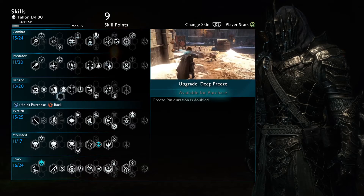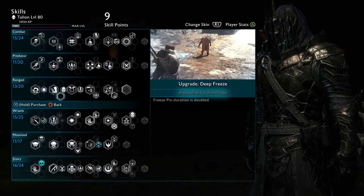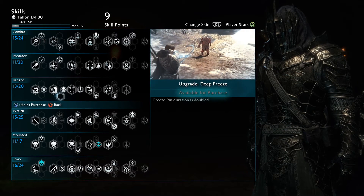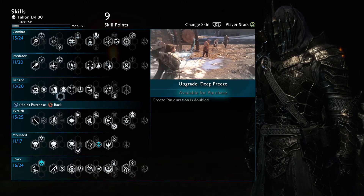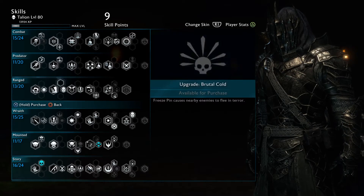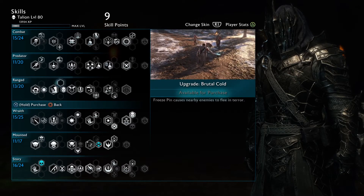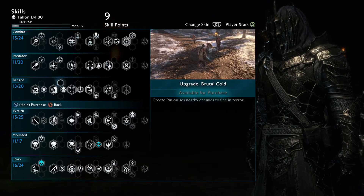You can also use Deep Freeze, which doubles the duration, but I found I just pin them for a few seconds and then wail on them during a flurry of attacks. I don't think anybody really needs to double the duration of the freeze since you can easily reach them and it's not that complicated. Brutal Cold again is up to your play style, but I mostly don't want to scare enemies away — I want to slaughter them. I'm interested in using them to fill up my might and wrath meters.